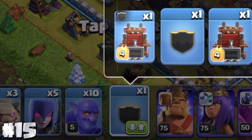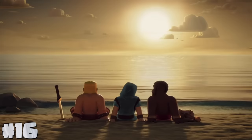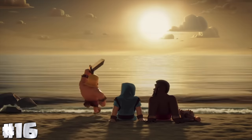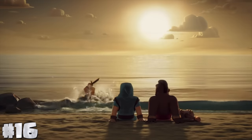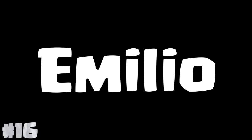You can view what's in your clan castle or siege machine by holding its icon in a battle. According to a Twitter post by Clash of Clans, the barbarian in the builder base teaser that runs into the ocean has a name — Emilio. Kind of a random name for a barbarian.